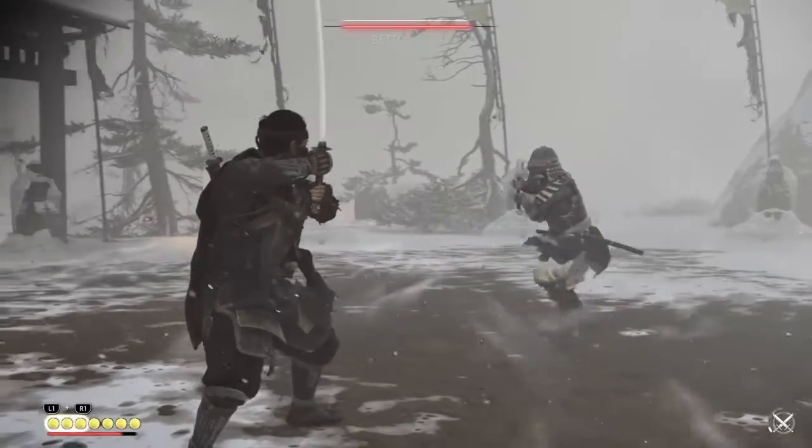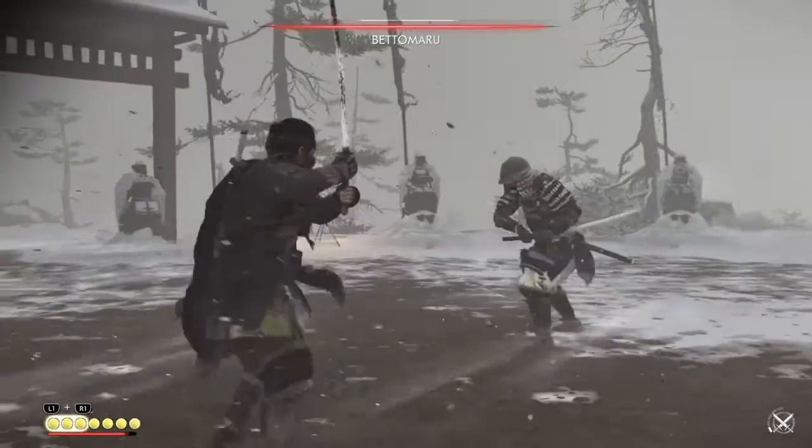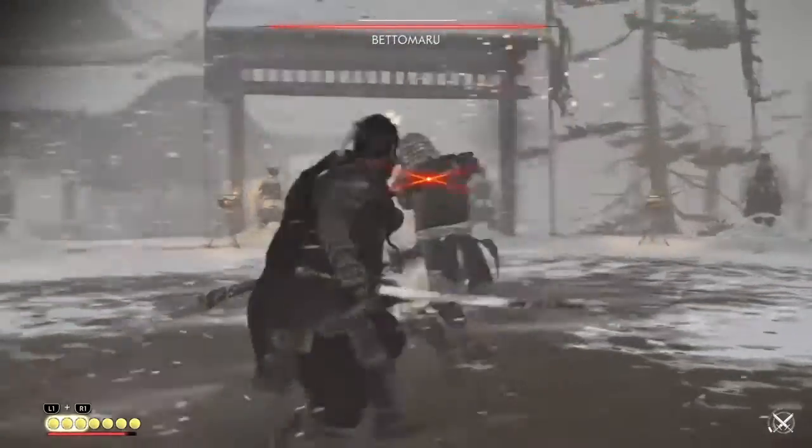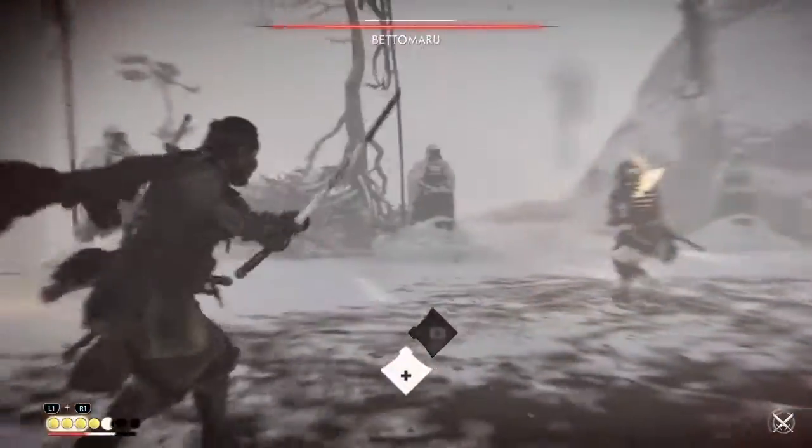Duels are Ghost of Tsushima's ways of doing boss fights, in which Jin and other enemies battle one-on-one to the death. During those fights, you won't be able to use your ghost or ranged equipment, although you can use mythic abilities, which I'll talk about in another video.